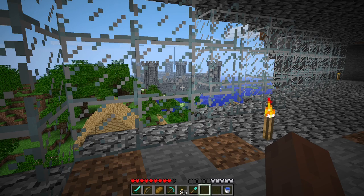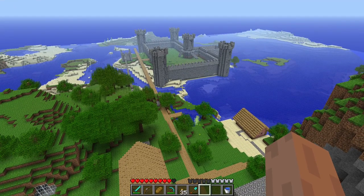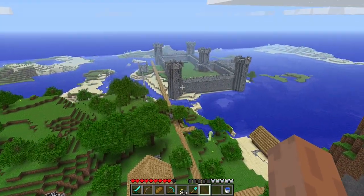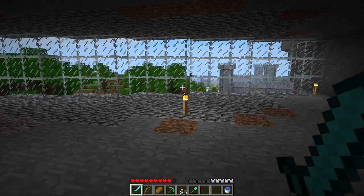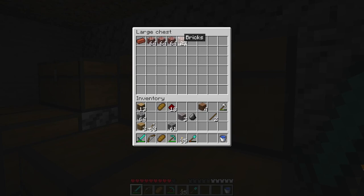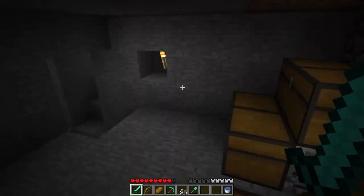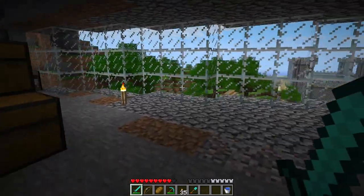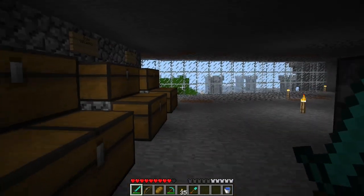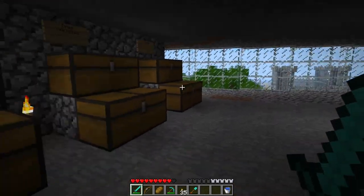Here's what it looks like from the second floor of the house. And here's what it looks like from right at the top of the hill. Look at this beautiful view. So now I think it's time to start planning the lighthouse. Over here I've got a bunch of bricks, probably around a stack and a half more than I did last episode. So let's collect up all the rest of the resources and build a lighthouse.